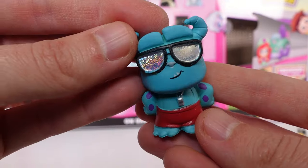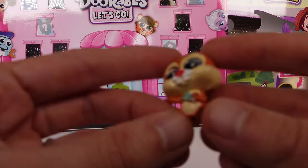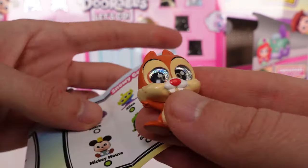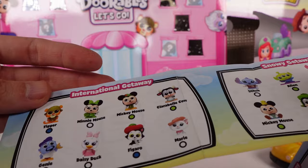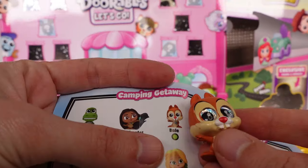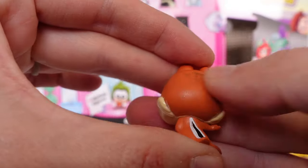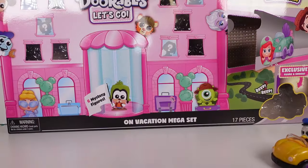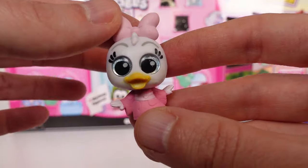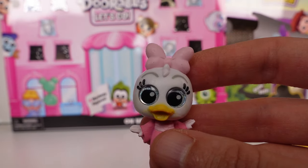Also from the Tropical Getaway we have Sully — I thought he was cute as a lifeguard with his little whistle, swim trunks, and sunglasses. He's a common. Then we have Dale from the Camping Getaway — he is a rare, holding his little binoculars.